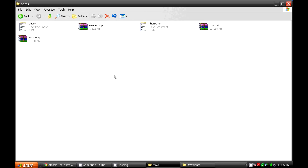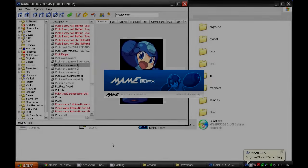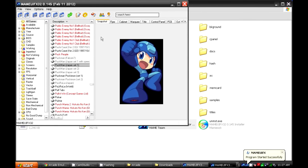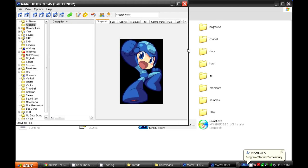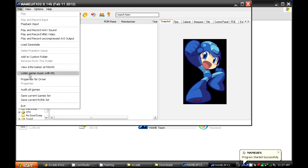Now go back and start your emulator. Once it has loaded up, go click on Available Games and you will see there are no games available at the moment. So to make the games available, click on File and click Audit All Games. This will take a few minutes, so just wait a while until it finishes.